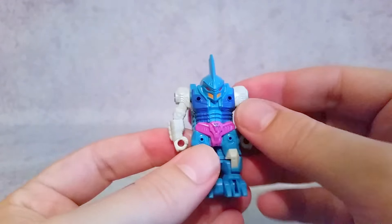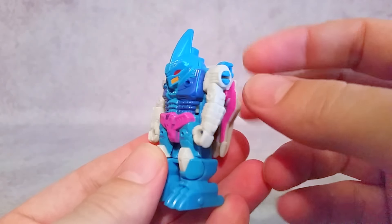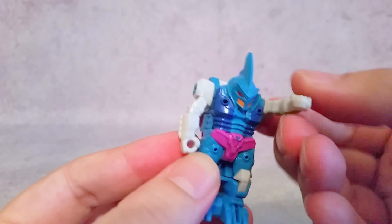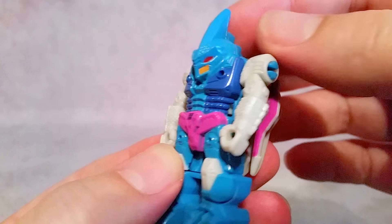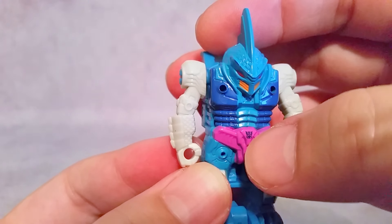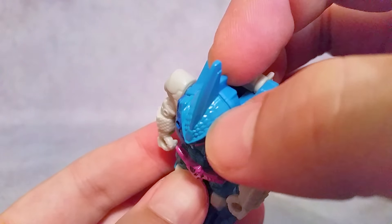Now we'll take a look at the next one, which I really like. Just look at his colors — the Decepticon pretenders were so awesome looking. You don't have a ton of articulation, the arms move and that's it. You have nice blue paint with red eyes, yellow, and then this darker blue with pink and a nice Decepticon logo — just really, really nice design. You can see these scales here too.